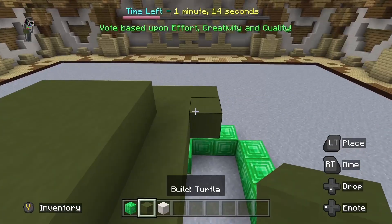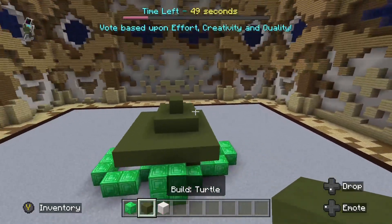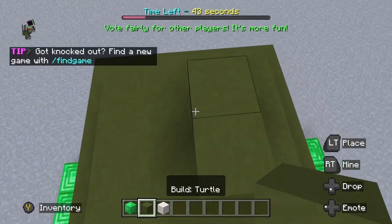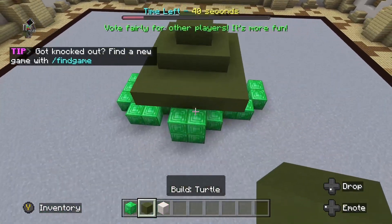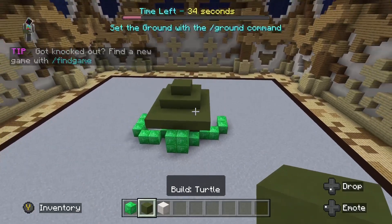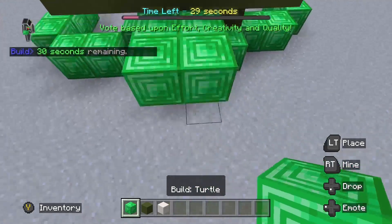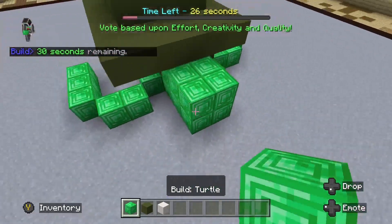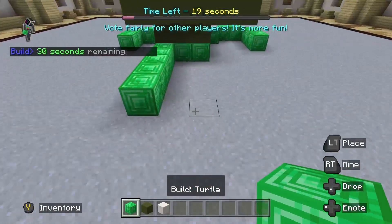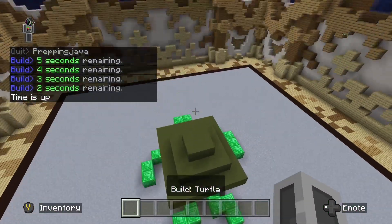It's actually turning out not terrible. Boom, and then we gotta do — see, that's like a shell even though it's like a house. It's so bad. Like, even though it's like a house it's like a shell at the same time. We'll pull his head out more, and then we'll just do this for legs — small legs, boom, this is it.